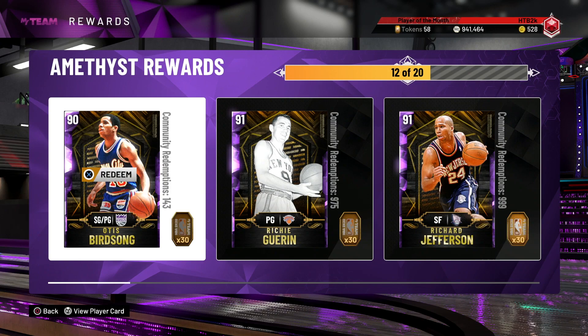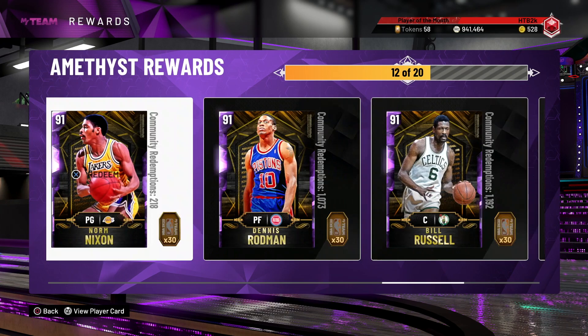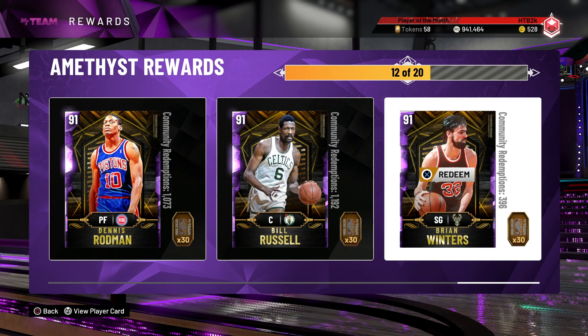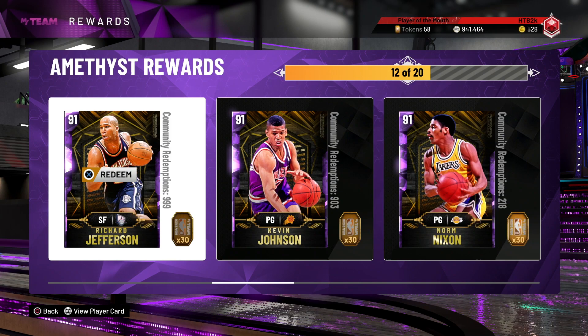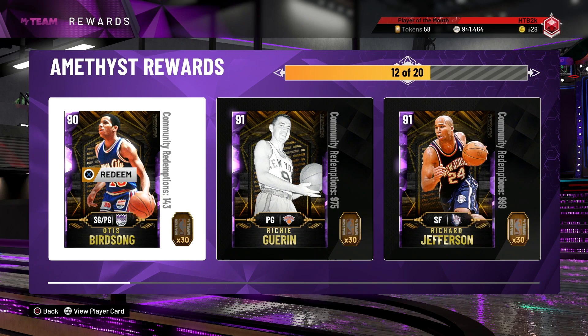Before we dive in, a like and sub is always appreciated. One thing they did really cool with the game this year is when you pick a card, there's no longer a blank spot, so we can now see the eight cards remaining. These are cards that probably should not be making your lineup, especially because I already had to select 12. An arguable one is maybe Bill Russell and Kevin Johnson, but that's about it. Richard Jefferson still has that slow release that just doesn't make the cut.